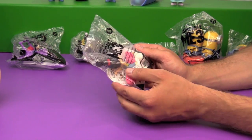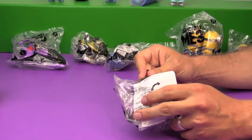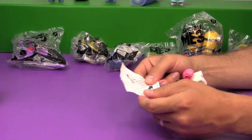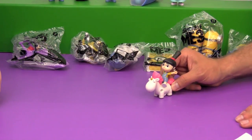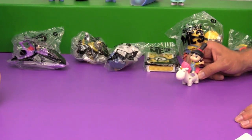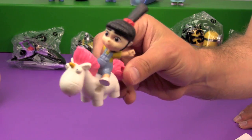Next up is toy number six — Agnes' Rockin' Unicorn. It's not a pullback or anything, you just push Agnes across the table and she moves. Woo hoo hoo! And she's on her fluffy stuffed unicorn.